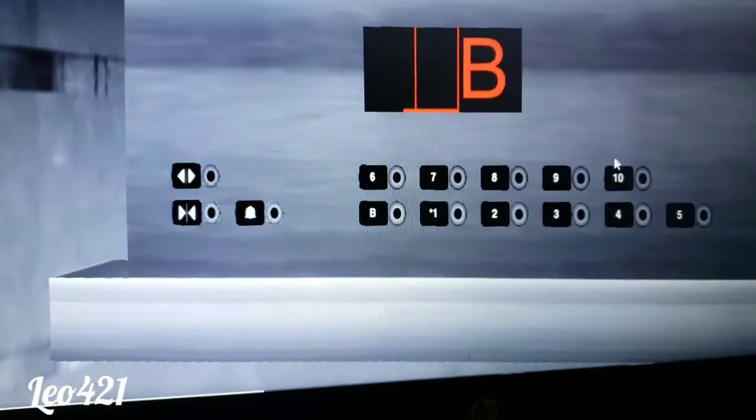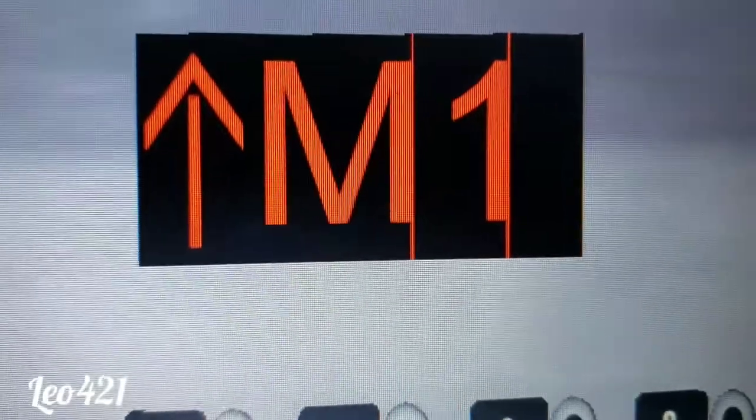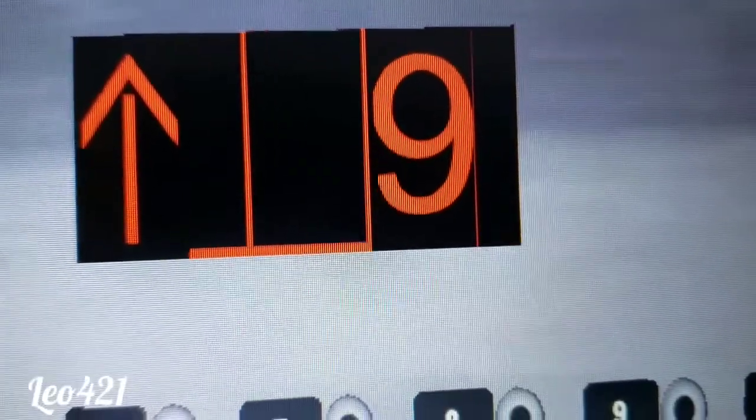Let's go back up. Alright, here we go. First official ride on these elevators. Let's go up to 10 — watch the numbers. Nice motor. Watch the button go out. Here we go — here's floor 10.